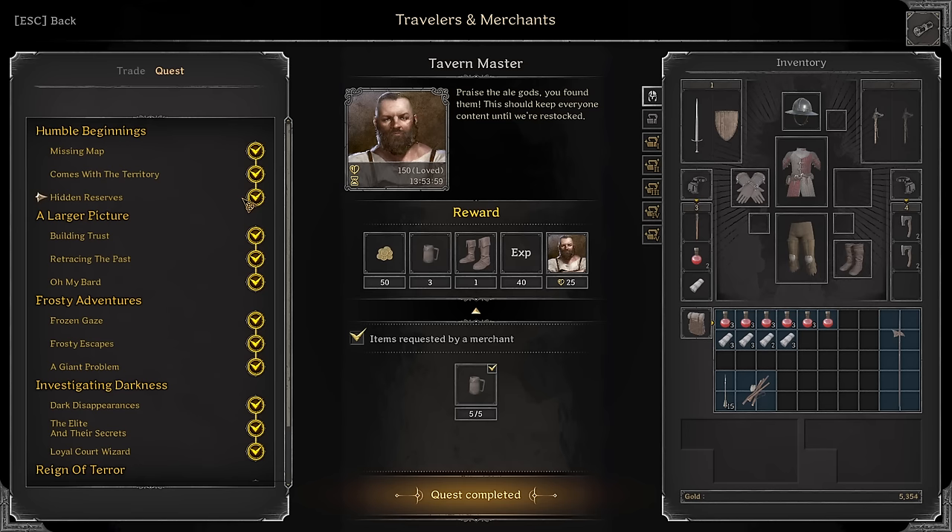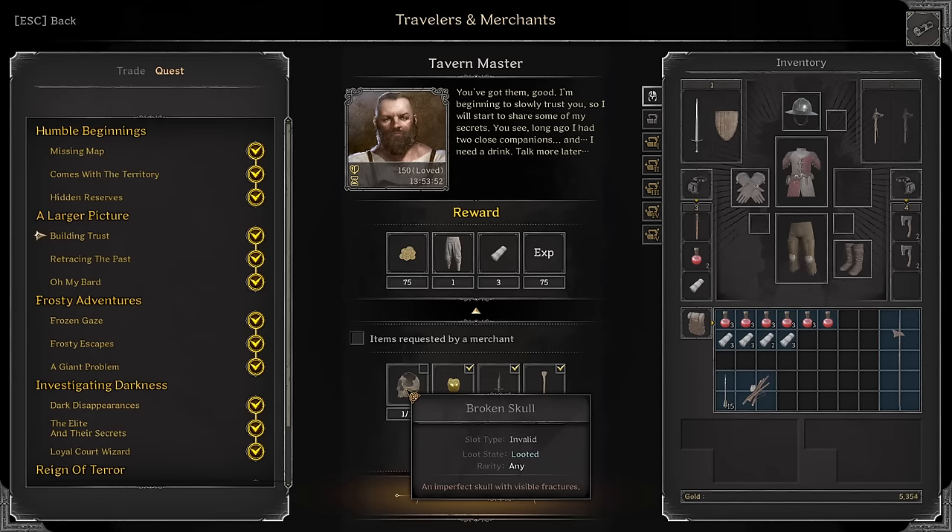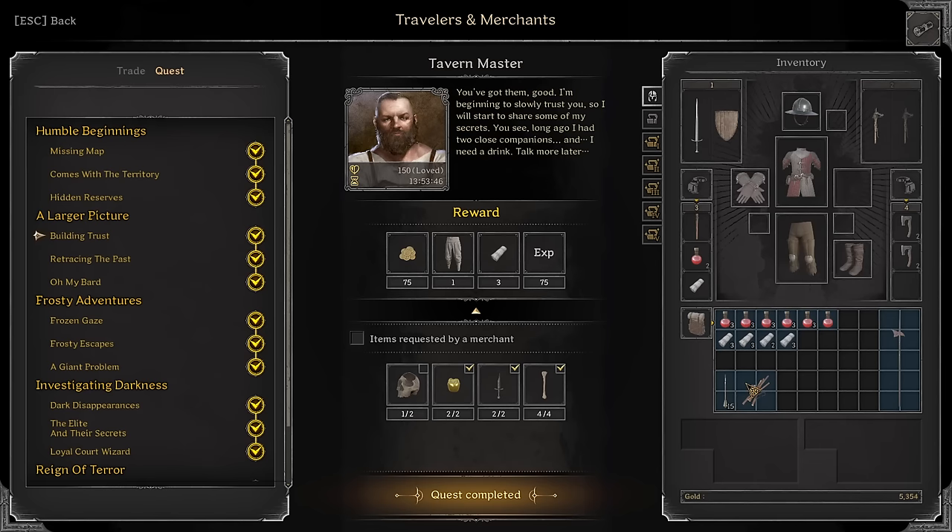Come to the Territory: Kill a bunch of Skeletons. Hidden Reserves: Five Looted Ale — you can find this breaking barrels. Building Trust: You need two Broken Swords, two Bones, two Teeth, and two Broken Skulls. This is what you need — turn this in, quest done.